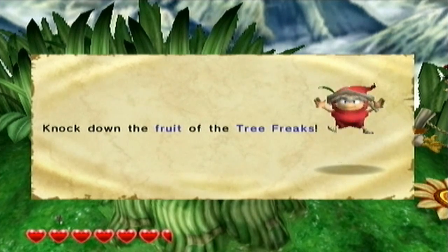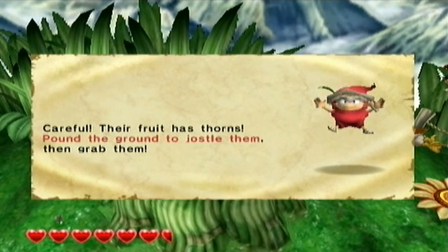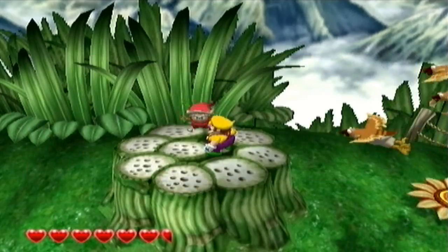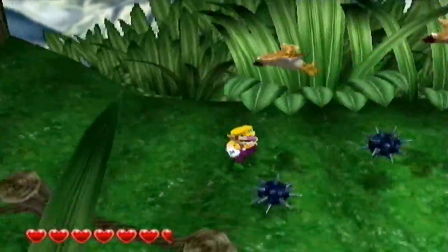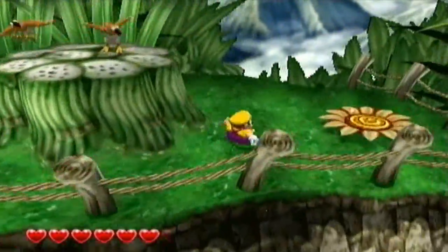Knock down the Fruit of the Tree Freaks. The Tree Freaks are the mid-boss of Beanstalk Way. The Fruit has thorns - pound the ground to jostle them, then grab them. And that's basically all there is to it. We'll be encountering those guys later on, but for now we're going to hit that button.